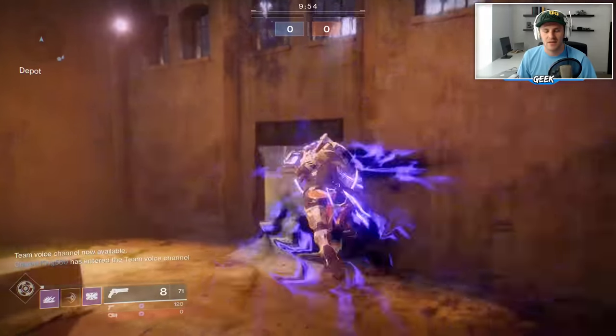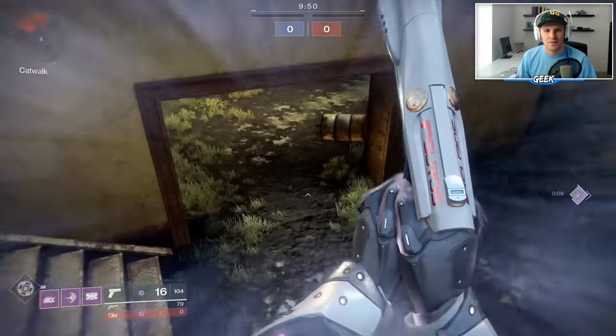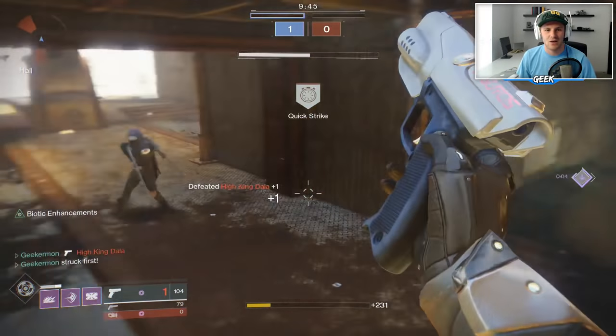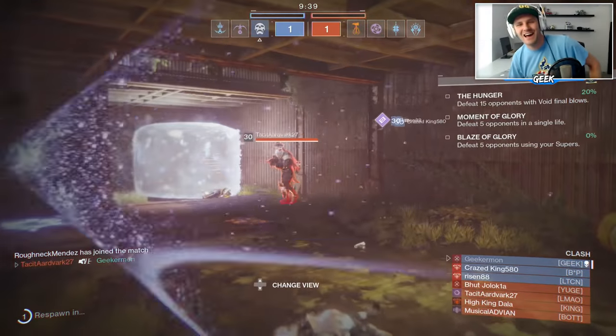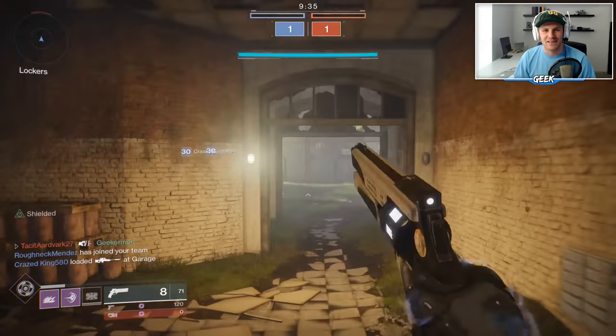Here's the shoulder charge — bam! Guys coming through right here, I'm trying to do a little shoulder charge action. He's over to the right — full auto melted that guy, nice. I put the barricade up but there are guys on all four sides. I tried to run but there were literally guys on all four sides of me, there was nothing that could be done.